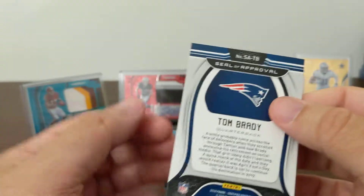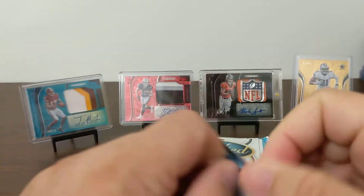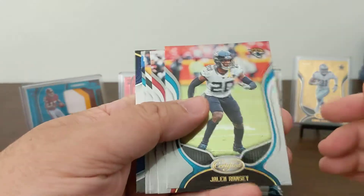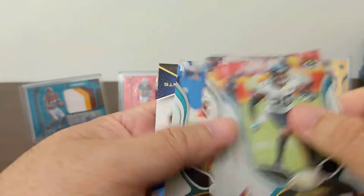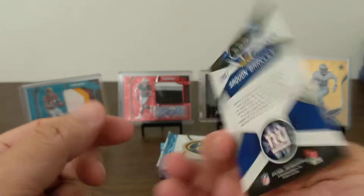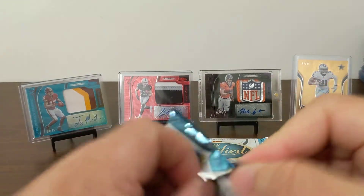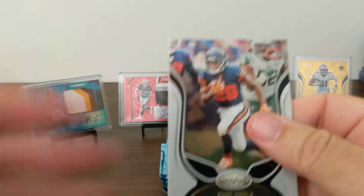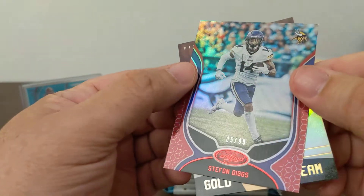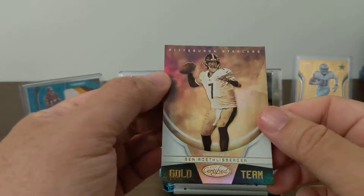Seal of Approval Tom Brady. Jalen Ramsey, David Johnson, Antonio Brown, Kenyan Drake, and Diamond Saquon Barkley — nice card. This pack feels really thin. Trey Cohen, James Conner, Ridley, and a red Ameer — red Stefan Diggs 5 of 99. And a Gold Team Big Ben — I like the Gold Team inserts.